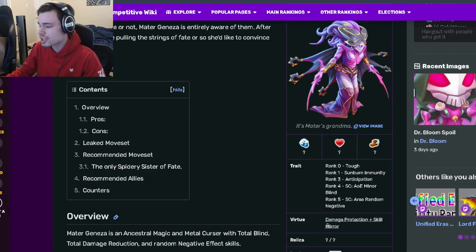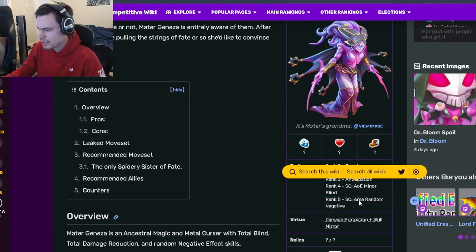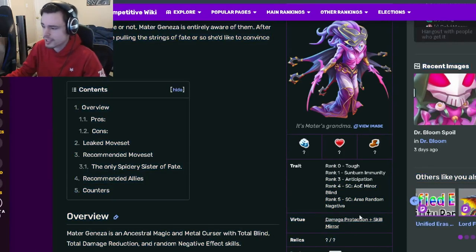Her virtues are Damage Protection and Skill Mirror, which are both actually really good — I like those a lot. The way you get them is by applying, or any ally applies, 12 Negative Effects, which the Miner Blind and the Random Negative actually help a lot with because of that.